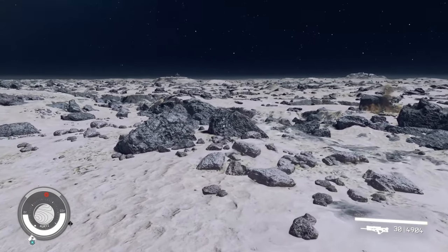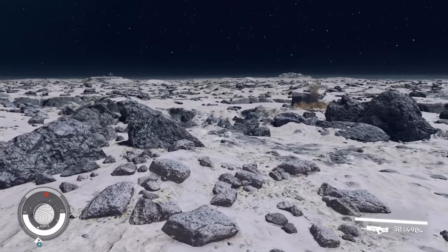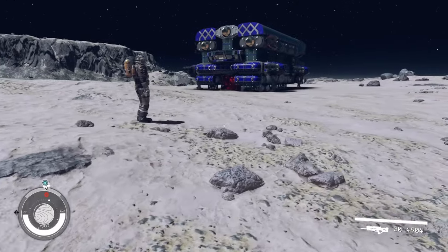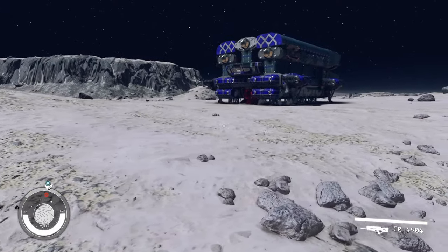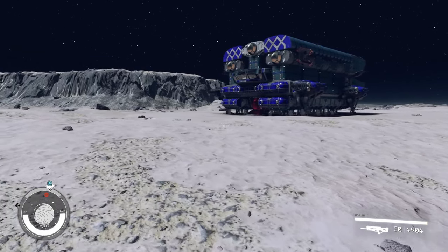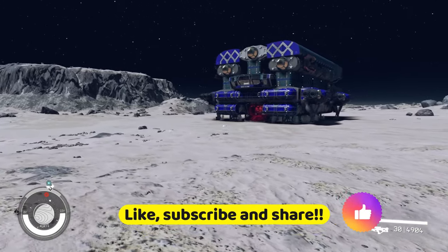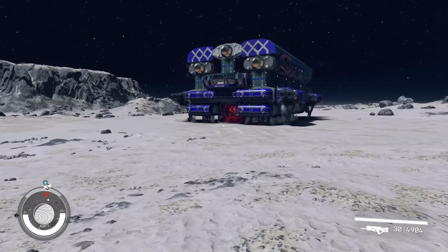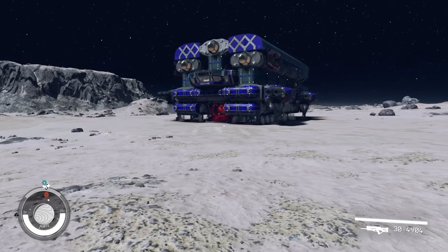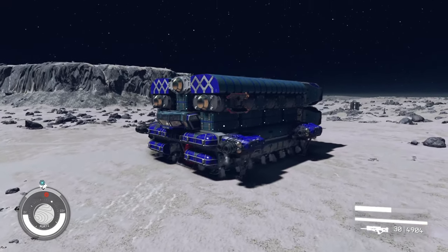Alright guys, it's Ozzie Grimm with the Gamers Grimm and we are back in Starfield today with another ship build. Today I want to unveil one of my favorite builds so far — the Minimax Pro. There is such an obsession with building tiny ships in this game, and as a guy who really likes big giant ships, I wanted to see how much I could squeeze into a tiny, tiny Class C cargo freighter ship, and this is what I came up with: the Minimax Pro.